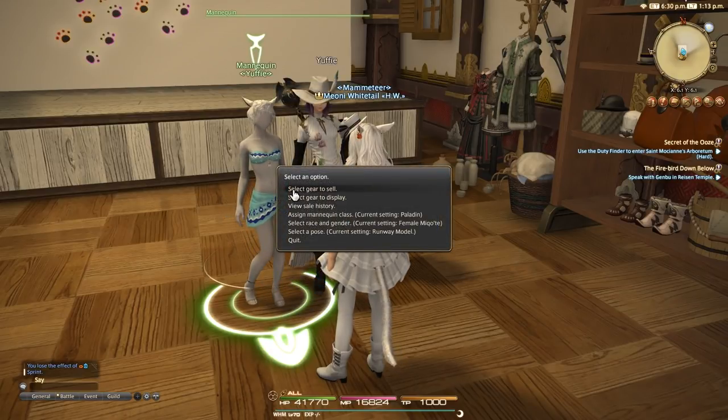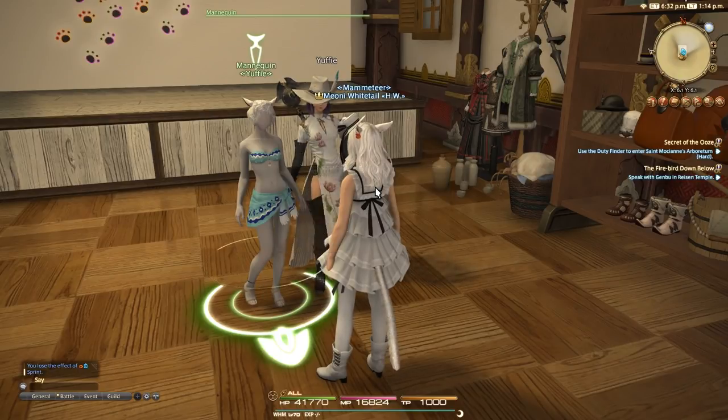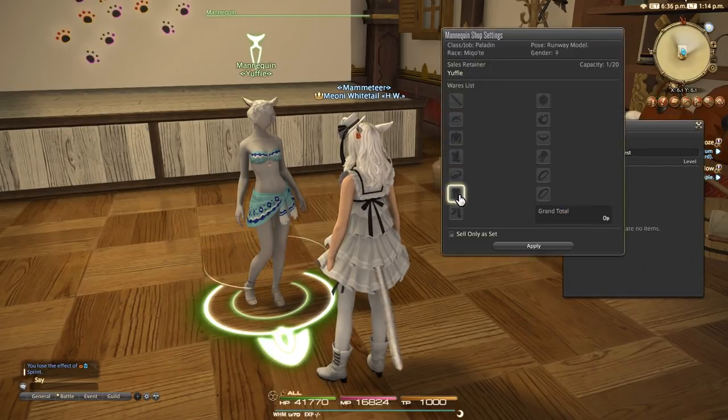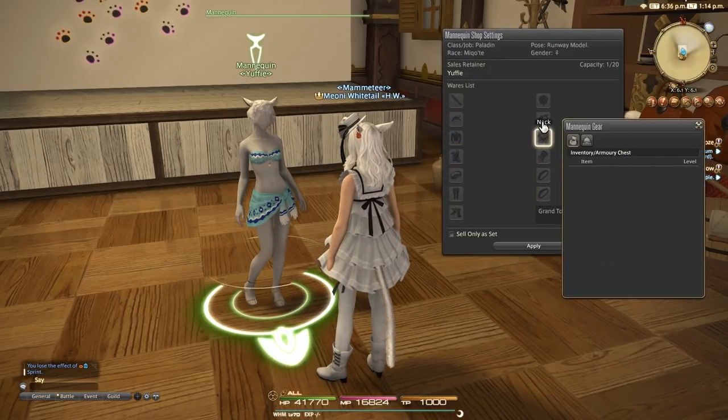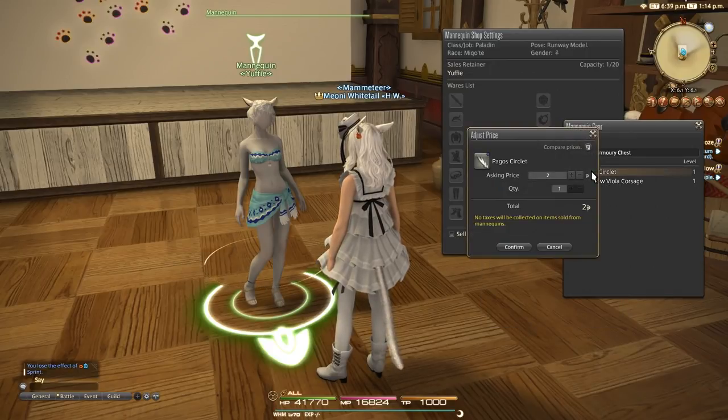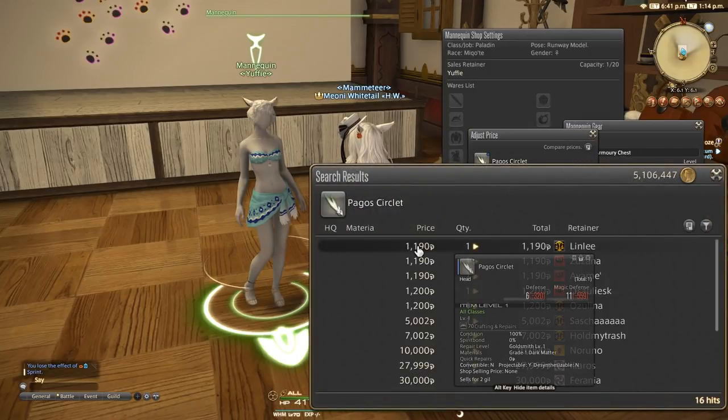You have essentially two options: you can display items on mannequins that are not for sale, or you can sell items on them. To sell items, access the mannequin and choose Select Gear to Sell, which opens the Mannequin Shop Settings window. Only saleable items in your inventory, armory chest, or retainer inventory may be selected. Choose the equipment type you want to sell — head, body, hands, etc. — and then set the sale price for each individual item.